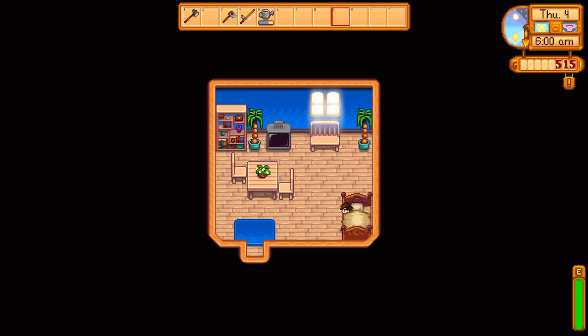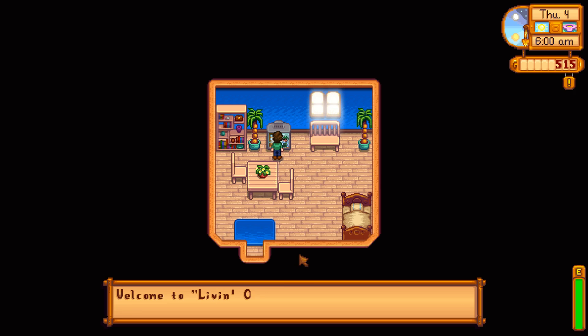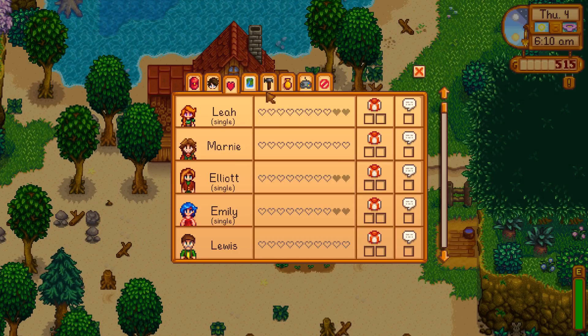Hello everybody and welcome back to Stardew Valley. In the last episode we started the game, got some crops going, and left off at level 2 foraging. You'll want to check the weather each day — specifically whether it's going to rain the next day. Check for spring onions southwest of town, where the river meets the ocean; you can sometimes find a whole bunch growing right out of the dirt. Those are good for foraging experience, and we're already level 2, which is pretty impressive, although I do tend to focus almost exclusively on foraging for the first few days.